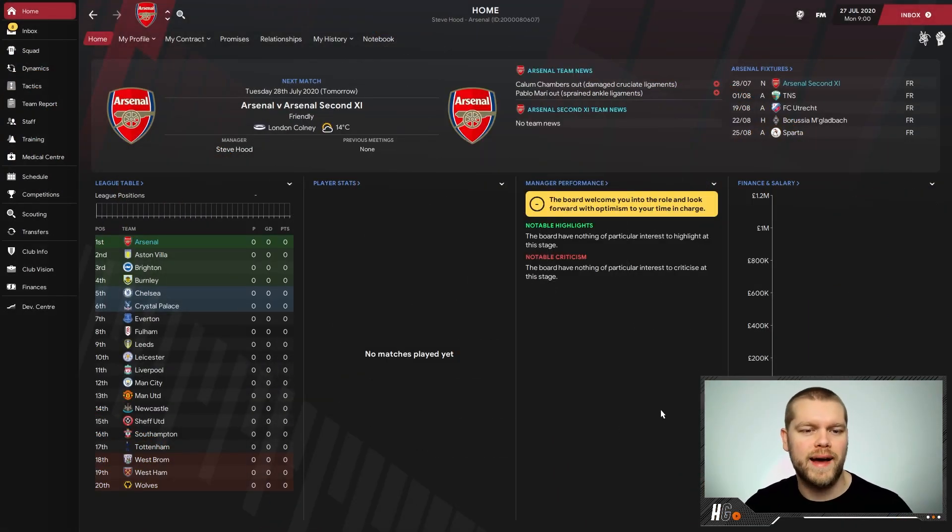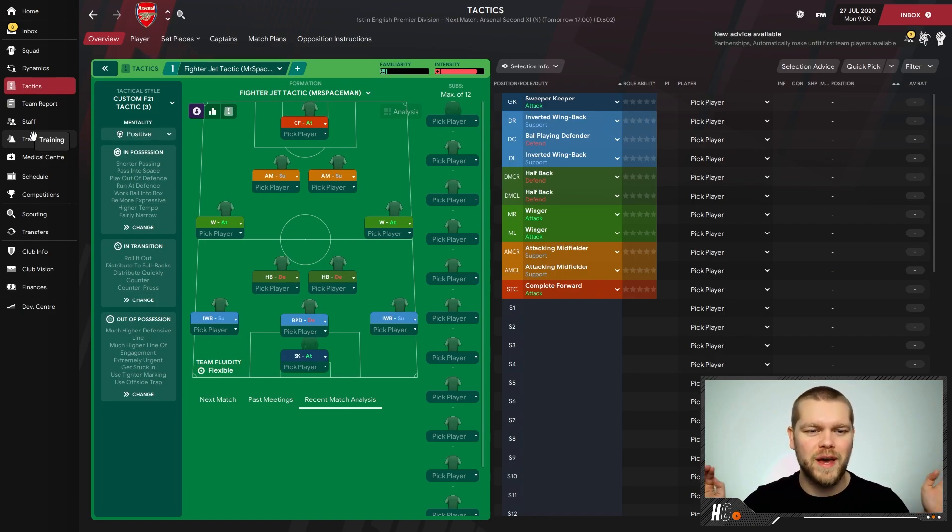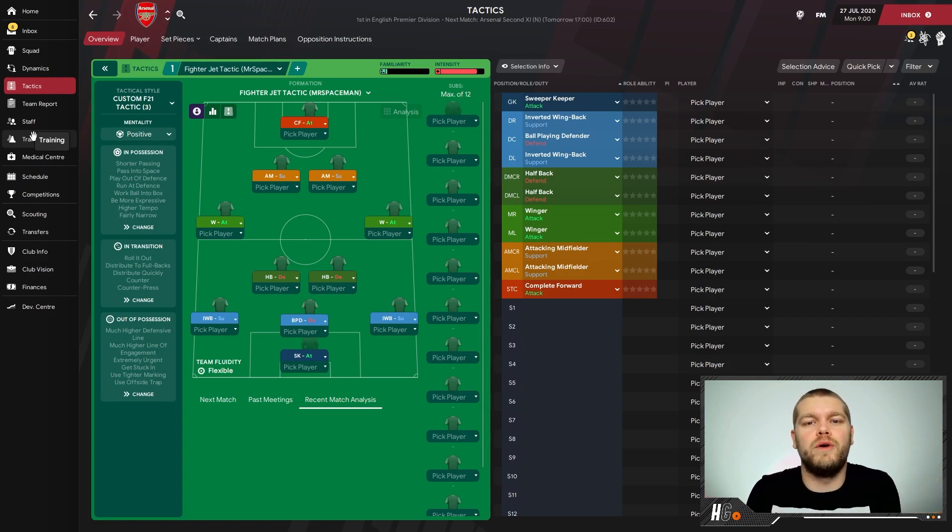We are back at Arsenal with a new creator and a new tactic. Today I want to introduce you to Mr. Spaceman's Fighter Jet tactic. His links will be down in the description below — make sure you go check him out. He was actually one of my opponents in the latest lockdown tournament and gave me a very tough game. As you can see, it's a very interesting formation — that fighter jet shape.